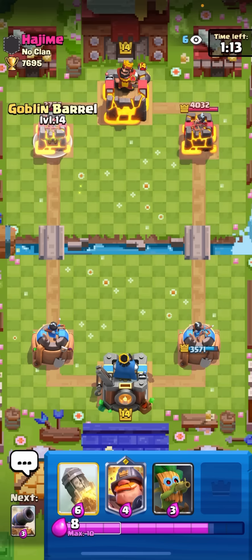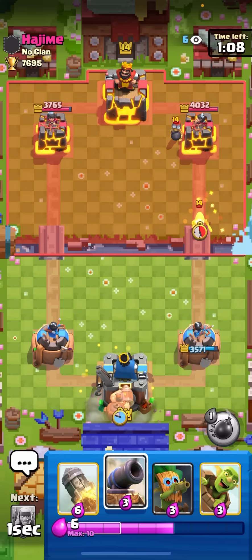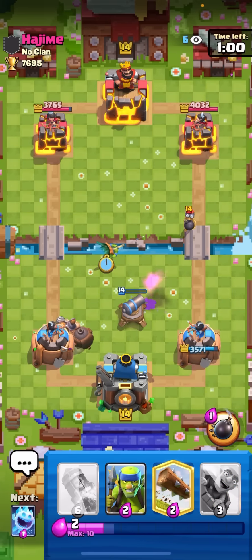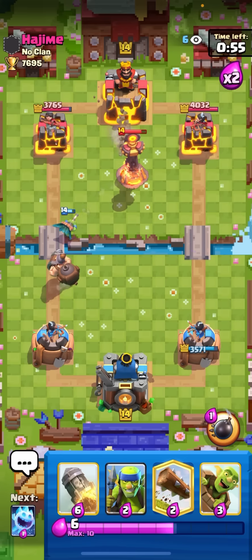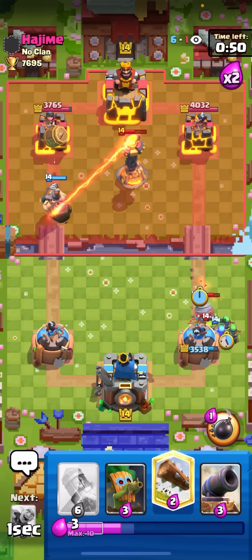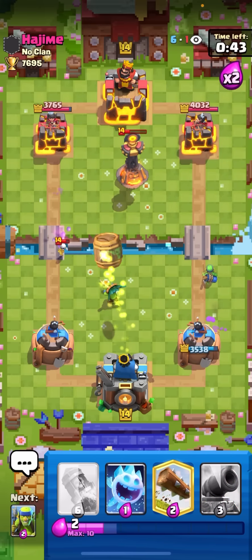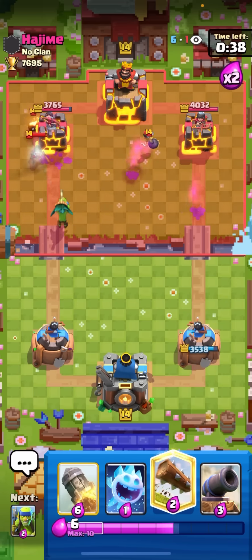Gonna go mighty miner to the left to get my three card cycle going. Going cannon on the bandit, dark goblin at the top to snipe the bomber before it gets targeted by my tower. That was a good inferno - just gonna rocket my tower. Going goblin barrel, ice spirit, spear goblins. Going dark goblin in the middle, goblin barrel again - he doesn't have log in cycle. Oh that bomber went back - you're joking, that was so lucky!